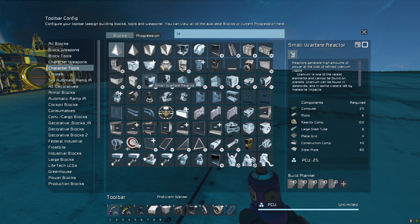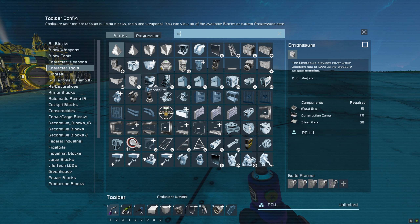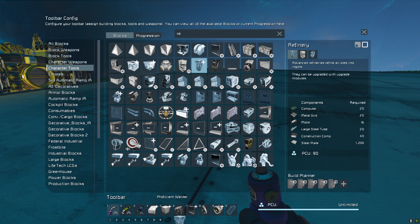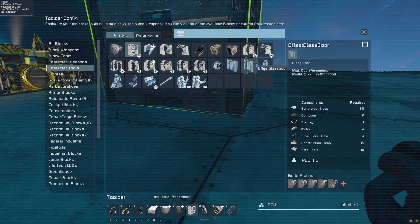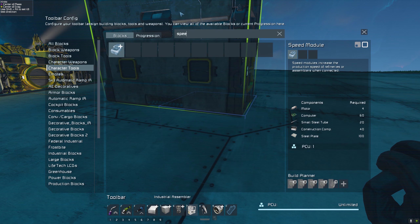Let's place down the production blocks we're going to use. Refineries - there we go. Refinery, bam. And assembler, bam. We're going to use the new industrial ones because they look awesome. And we'll need speed modules - speed, speed, speed, always better. We'll also need some wind tunnel ones because it's going to be wind powered.